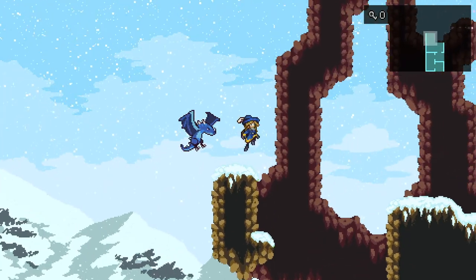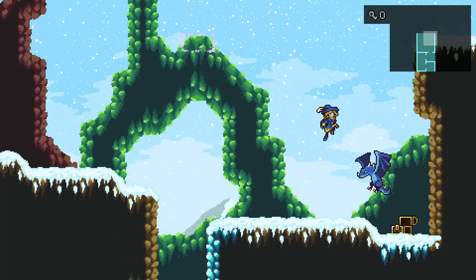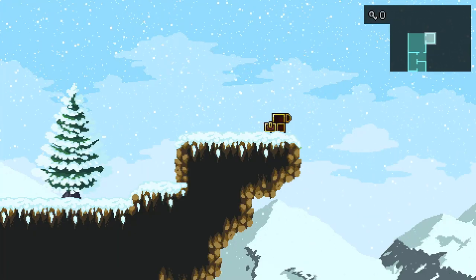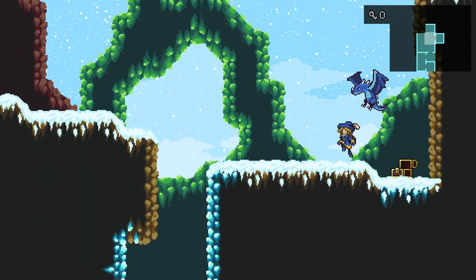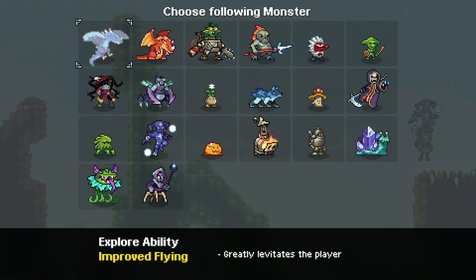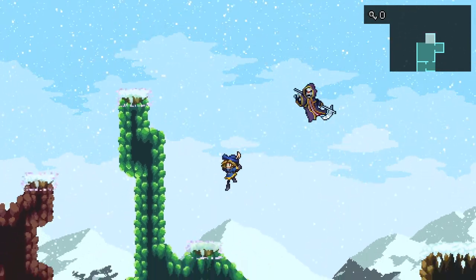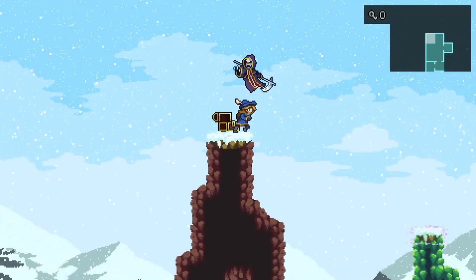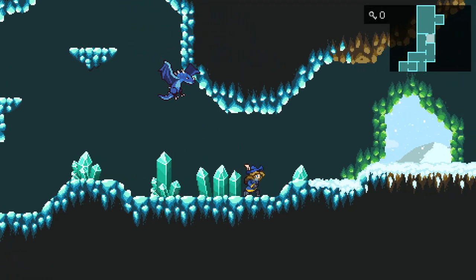We got some random platforms over here that clearly require the greater levitate ability. Leather — not at all what I was expecting, but cool. Scepter. Wait a minute, hang on a second — invisible platforms! Thanatos. Sneaky. 5,000 gold — not at all what I was expecting to find, but still useful.